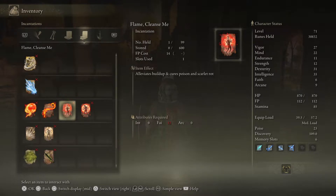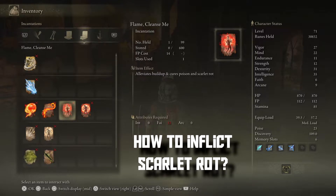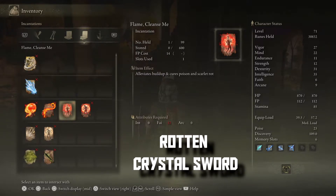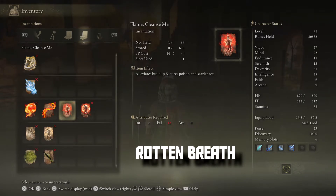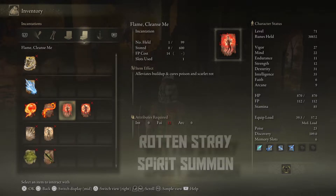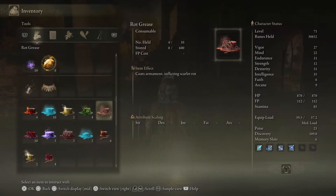Scarlet Rot is a nasty status effect, but you can also inflict it on enemies. There are a number of weapons that inflict Scarlet Rot, such as the Rotten Crystal Sword or the Rotten Hammer, along with incantations such as Rotten Breath. If you want to deal even more Scarlet Rot, there are also Spirit Summons such as the Rotten Stray, or items that can be applied to a weapon such as Rot Grease, or throwables like the Rot Pot.